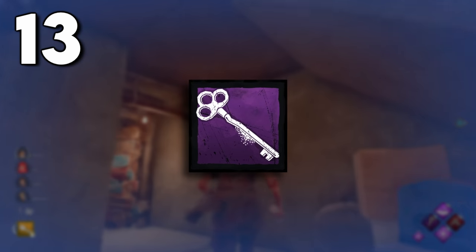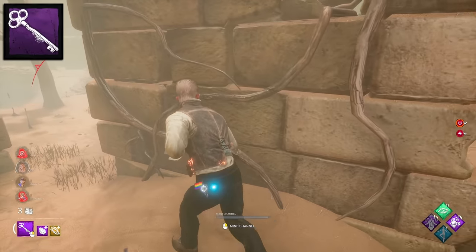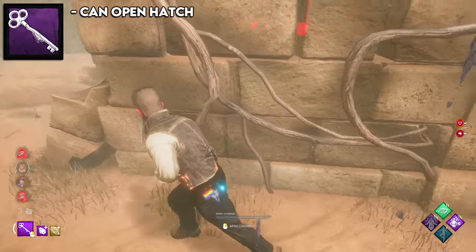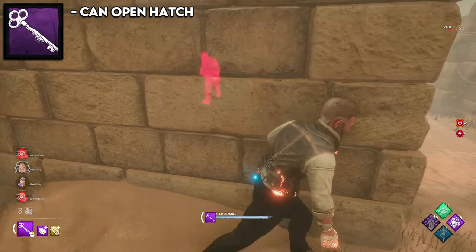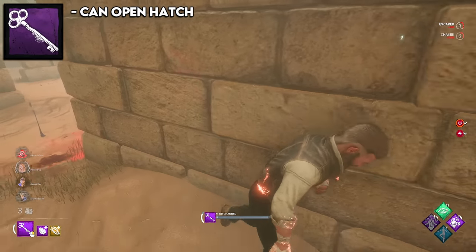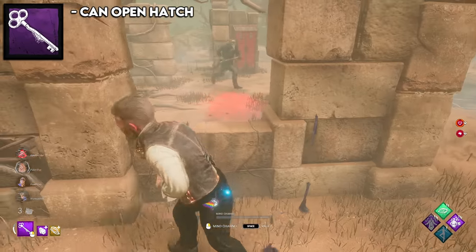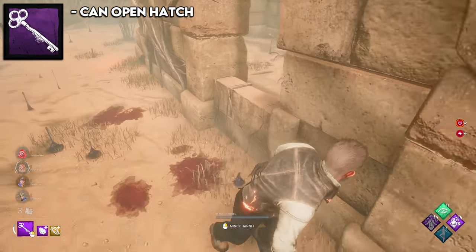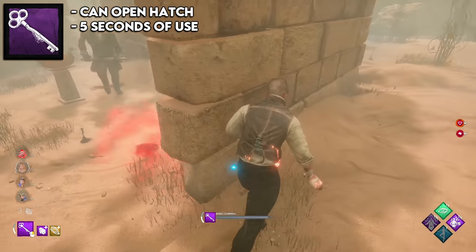The 13th spot is the dull key, which is the purple key. Keys used to be the best item in the game because they could open hatch, and hatch used to spawn in the middle of the game. Now hatch only spawns when there's one survivor left. So the entire purpose of the dull key is to open the hatch, meaning you can only use it if you're the last survivor — at which point it's just a waste of an item slot. I almost completely ignored the opening hatch mechanic on this list because it's so bad now. But if you pair keys with add-ons, you get some pretty nice effects — like one add-on that literally lets you see the killer through walls, giving you wall hacks. The dull key is the worst key because it only lasts for five seconds, so you'll need add-ons to increase charges or it'll basically do nothing all game.